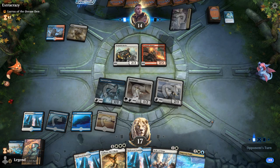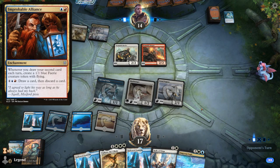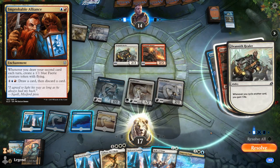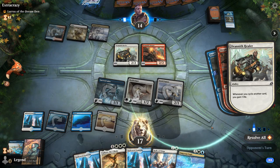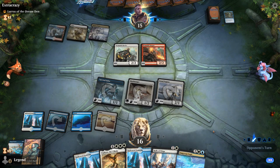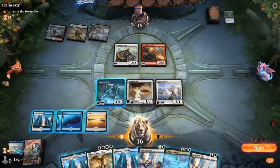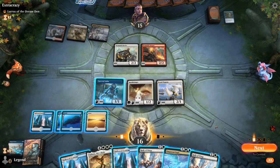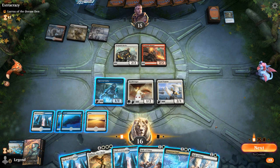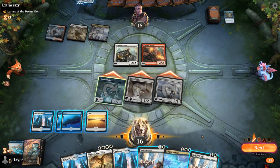I've had an interesting game against a Jeskai cycling deck where they drew into multiple copies of Improbable Alliance, allowing them to keep making flying token blockers — that game lasted a while but they were on the back foot the entire time. Eventually Skycat Sovereign and Sephara were able to kill them. Double Rally — they're just dead. That's a shame, kind of wanted to get Sephara in play.